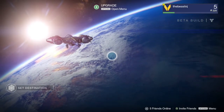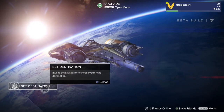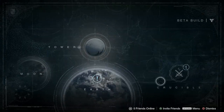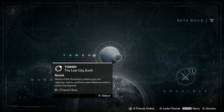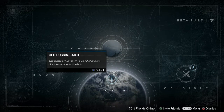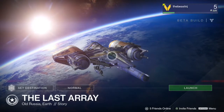We're gonna take probably a good half-hour look at the game. So this is your warp ship — this is how you get around from place to place. You go into 'Set Destination' and these are different places you can go. The Tower is your main hub — that's where you go to rearm and regroup, get gear, etc. But we're gonna go to Earth first and jump right into an active mission.